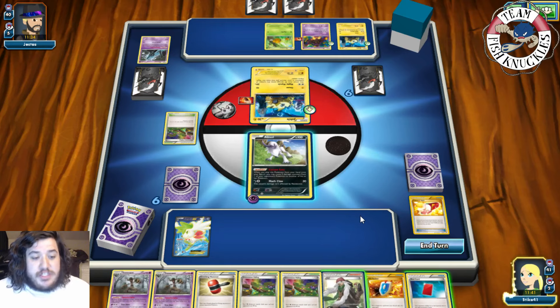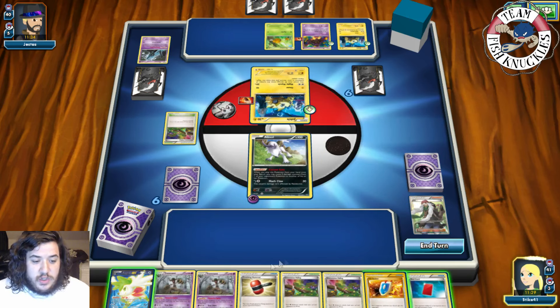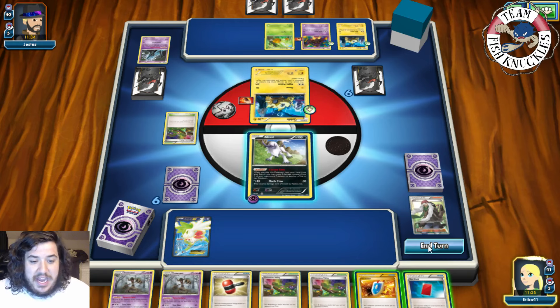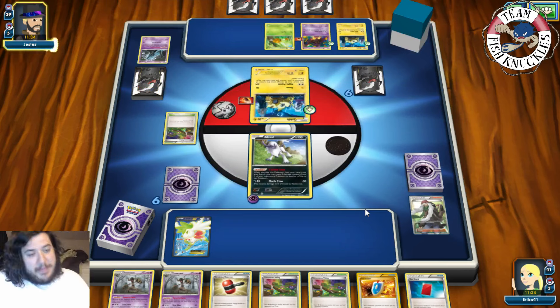We get an AZ, which is pretty much useless because we can't really do anything with it — we could AZ Shaymin, but we have too many cards in hand already. We AZ to pick up the Shaymin regardless — one, two, three, four, five, six, seven — and put the Shaymin back down and end our turn. If we don't, our opponent can hit a DCE and knock out our Absol.